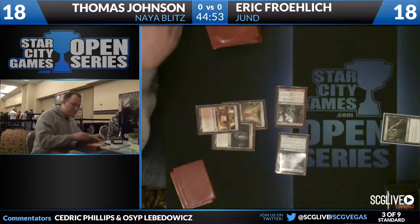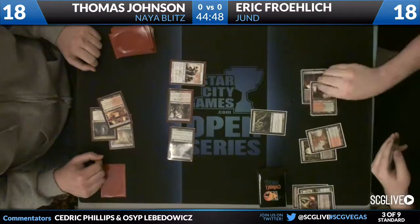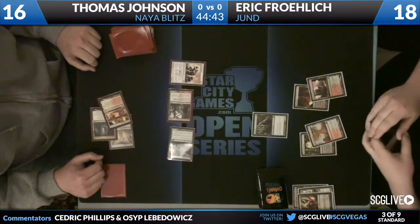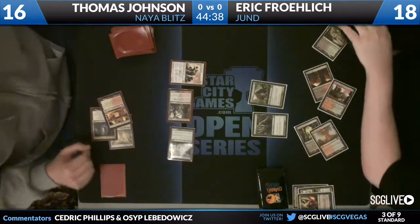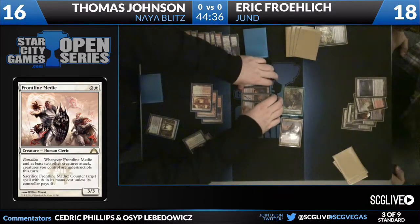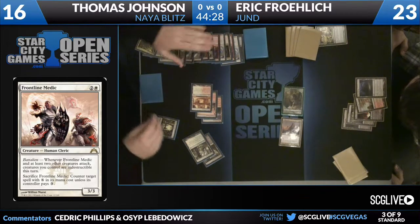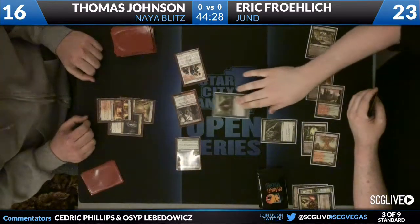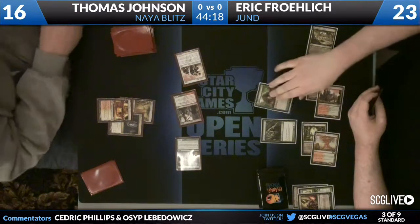Sacred Foundry is going to come into play untapped here for Thomas. We really need a Frontline Medic — and Frontline Medic it is. So that's one way Thomas can deal with, or at least ignore, the Thragtusk. Eric takes a draw with Miracle in mind. You guys do see Frontline Medic there, and there's an attack. Frontline Medic comes across with the guys, Battalion is activated, so the guys are indestructible.